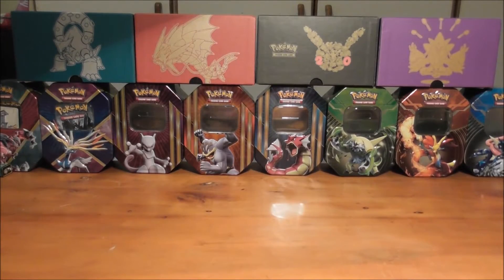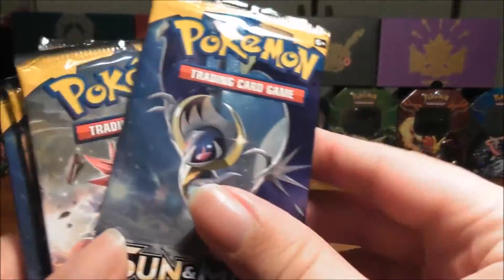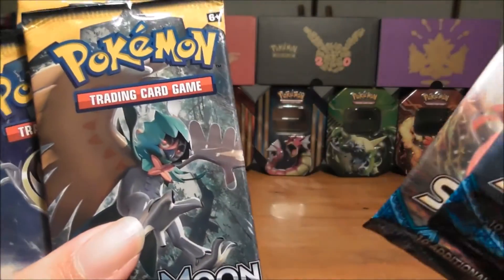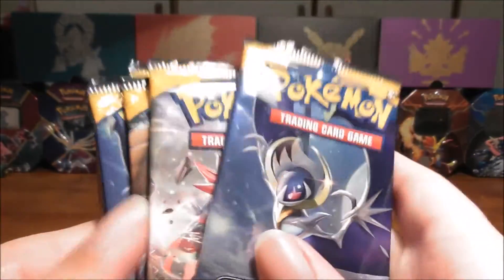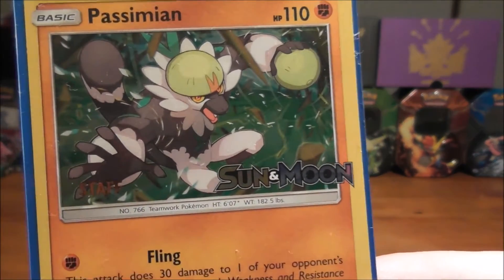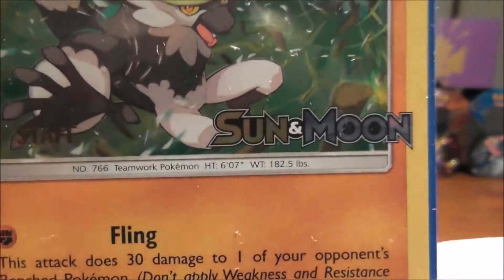I'm going to change to the other camera so I can show you what I got from the event. To start off, I've got six Sun and Moon booster packs from judging the event. We got a Lunala pack, an Incineroar, a Decidueye, Lunala, Solgaleo, and Primarina. So we got all the pack arts — very awesome. Here's the promo I got for judging the event, a staff promo which looks very awesome with the Sun and Moon logo there.